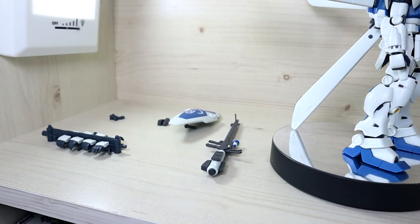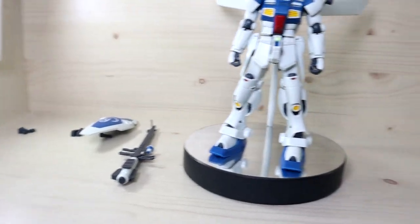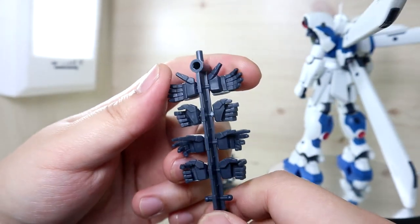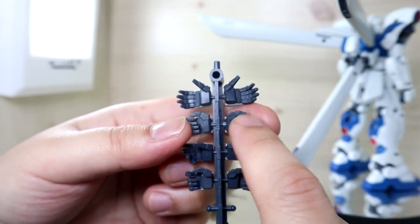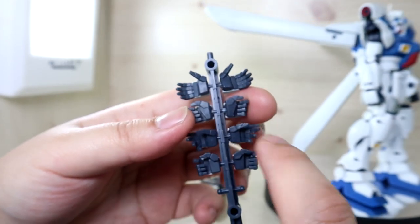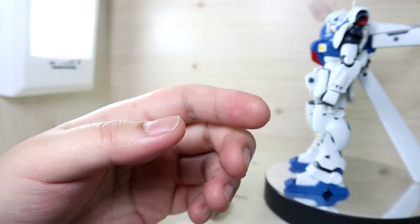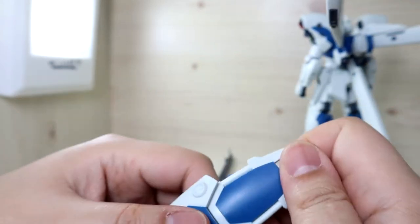Here are the other equipment included. For hands, out of the box it uses the multi-purpose hand meant for the beam saber or typical weapons. You also get four more sets: the fully open hand, a set of angled multi-purpose hands, the semi-open hand, and the trigger finger hand — which, depending on the figure, can also be used as a beam saber hand.